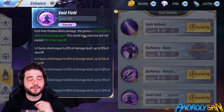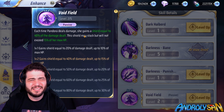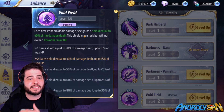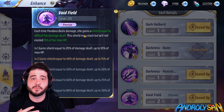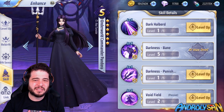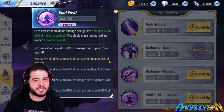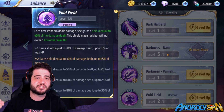The fourth skill, called Void Field, is her only passive — basically just a shield. When she attacks enemy units, she gains a shield based on that attack, limited by her maximum HP. It's a decent skill, but most of the time you're going to be using the Bane if you have the energy, so it really doesn't come into play that much. You'd have to deal a massive amount of damage to get a decent shield.